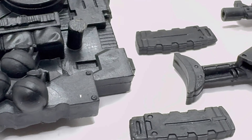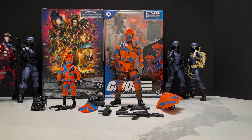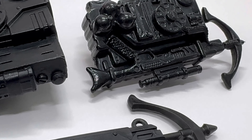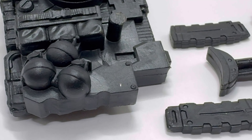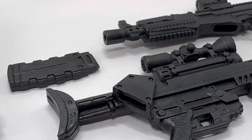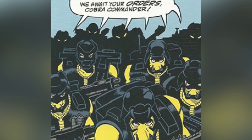The Alley Viper's backpack hits on nostalgia — the vintage figure had a backpack very similar in a solid molded design. There's a mine, frag grenades, and some magazines on the side. Alley Vipers wear distinctive urban combat suits that include a helmet with a face shield, body armor, and tactical gear.